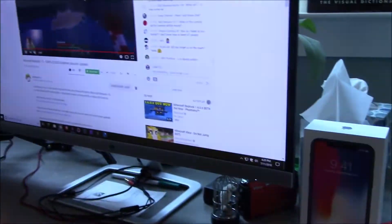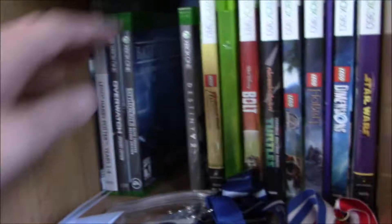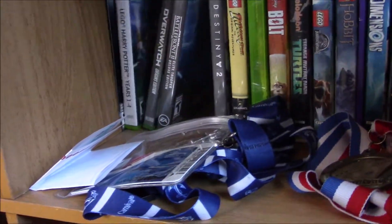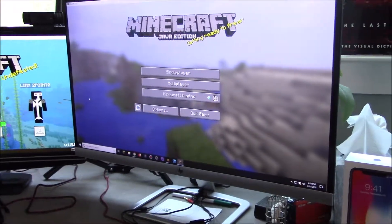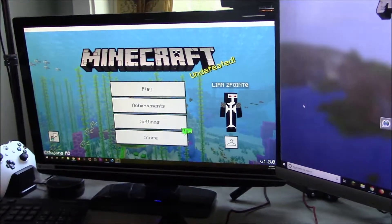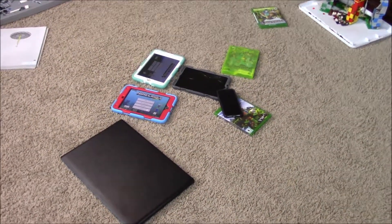Now we can get all the stuff from around the office. So of course on my PC I have Minecraft Java Edition and Minecraft Windows 10 Edition. I have a bunch of Minecrafts in here — Minecraft Xbox One Edition, another Minecraft Xbox 360 Edition, Minecraft Xbox One Bedrock Edition, and another Minecraft Xbox 360 Edition. I've also got my phone. I pulled up Minecraft Java Edition, Minecraft Windows 10 Edition, and the other copy of the Minecraft Xbox 360 Edition. So I think we are now ready to start making an official count.